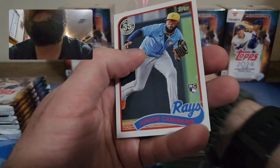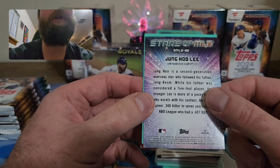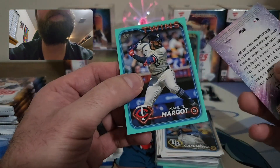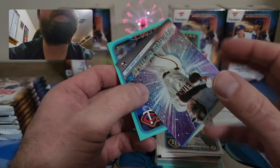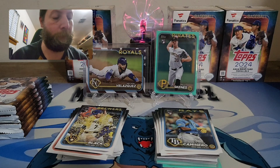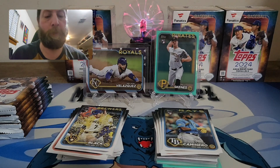We have a Junior Caminero on the 89 — nice one. Favorite cards of the rip: Jung Hoo Lee on Stars at MLB, and our aqua is Manuel Margot. Got two to sleeve up — we'll continue with this rip.